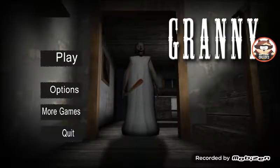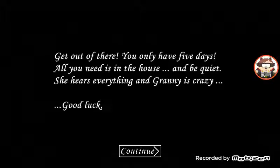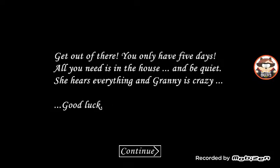Hey guys, it's WillHunter here, welcome back to Granny. In this episode we're going to be attempting to escape and we're going to get both endings hopefully. Get out of there — you only have five days. All you need is in the house, and be quiet, she's here. Granny is crazy, good luck.